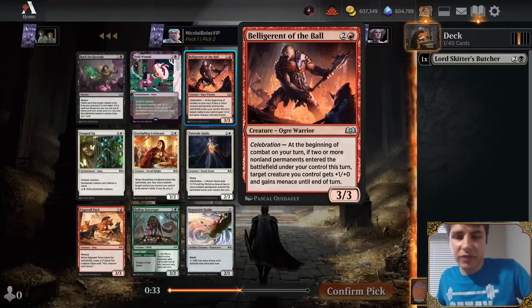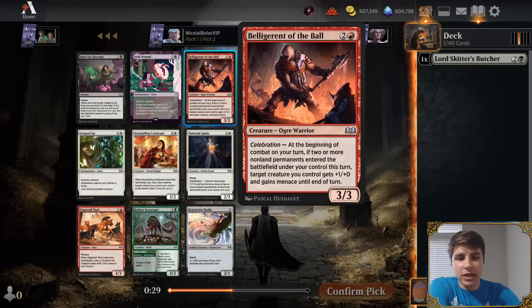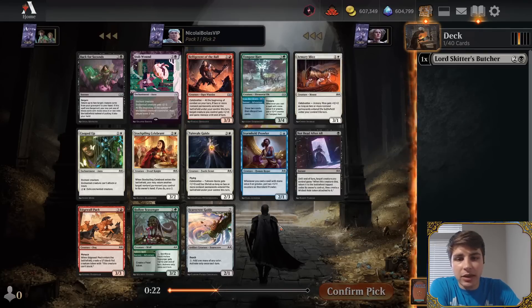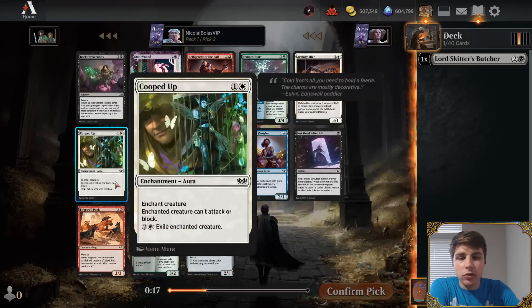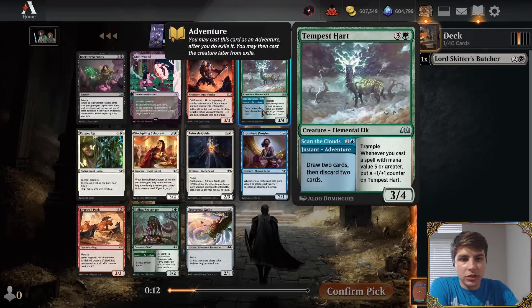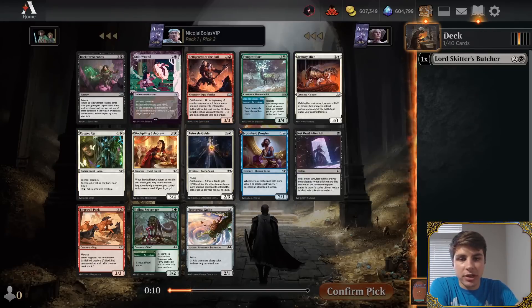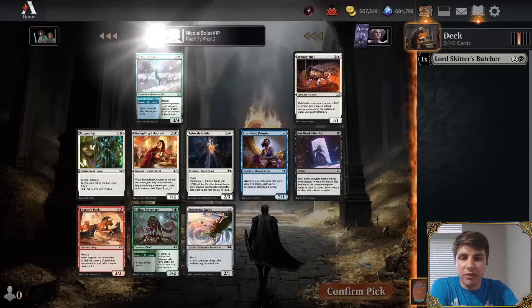There's also Belligerent of the Ball, which is a very nice aggressive card, and Lord Skitter's Butcher plays well with that, because Lord Skitter can come into play with a token and trigger Celebration — which is if there are two or more non-permanents entering play. Hollow Scavenger is pretty nice, but you don't need to take it that early. Cooped Up is a good removal spell. I think I'm going to take Back for Seconds to stay with black. It's a nice little recursive effect that can avoid losing tempo, which is pretty good for that sort of effect.